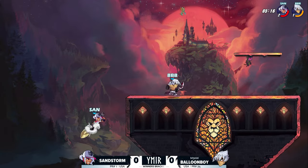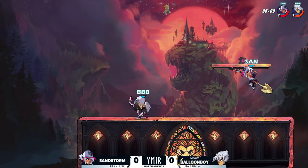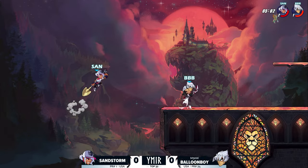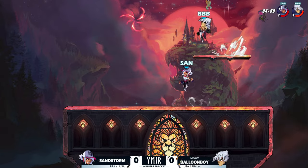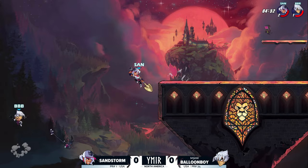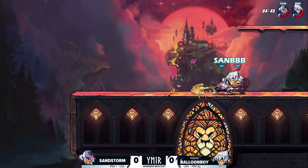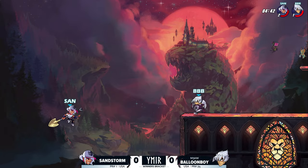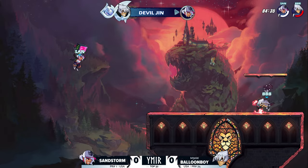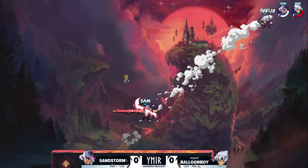All of a sudden the neutral signature with gravity canceling, getting back to the stage — expecting the high recovery, maybe baiting the low recovery from Sandstorm — and immediately you saw that dare come out. Sandstorm controlling center, tried to get a ledge trap but Balloon Boy spacing to avoid that side sig — so smart from Balloon Boy. Sandstorm's got a fresh stock here, can he get this knockout?